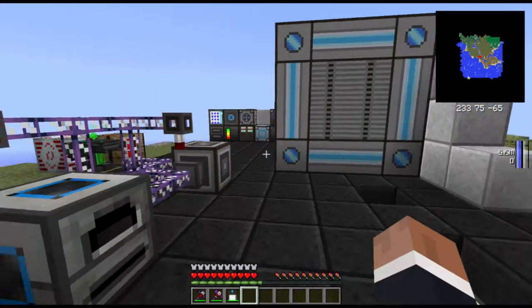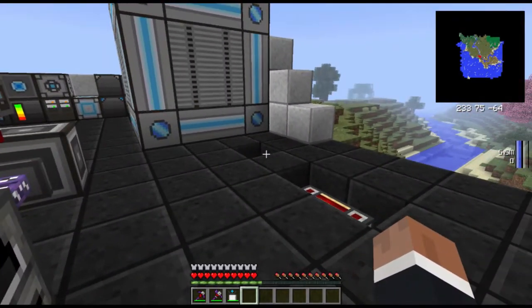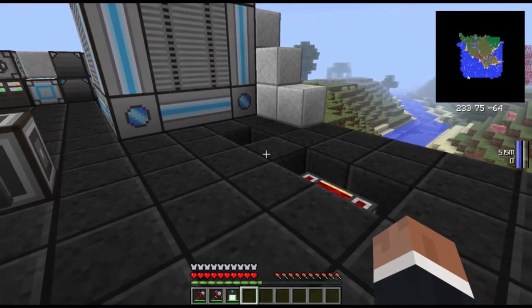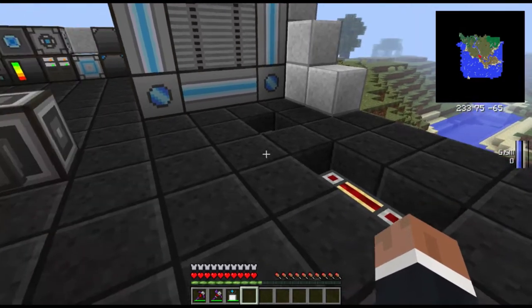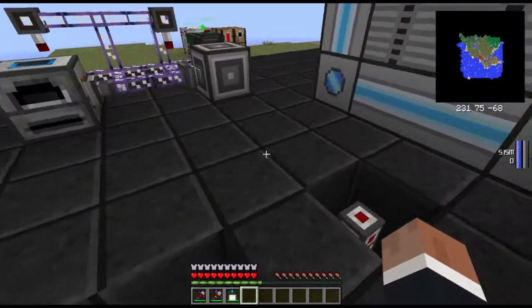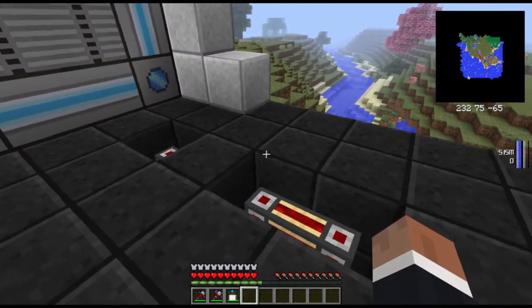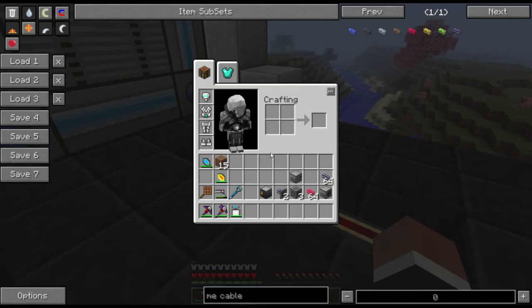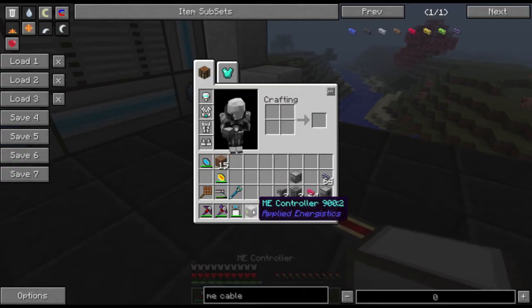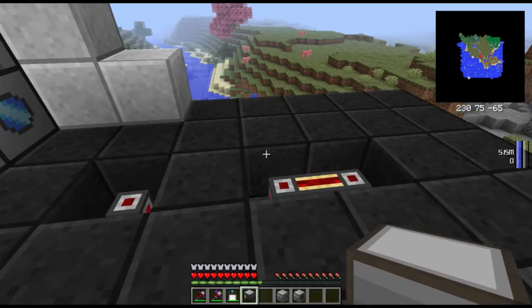Hey folks, Tipek here and welcome to this tutorial on how to build a system that makes energy conduits. I have this system set up in my main LP world and I thought I'd share how to build it. You need a few things to get started. First of all you need a power supply for three items: the ME controller, the magma crucible, and the liquid transposer. These are the main items of this.